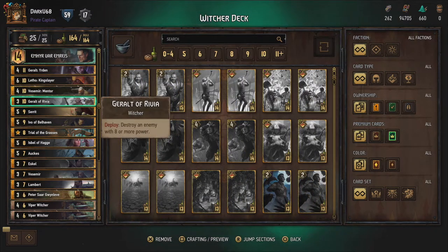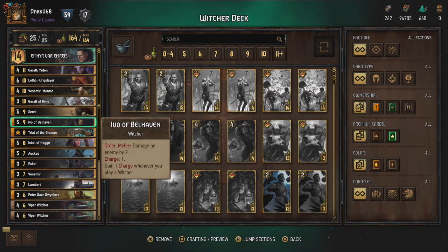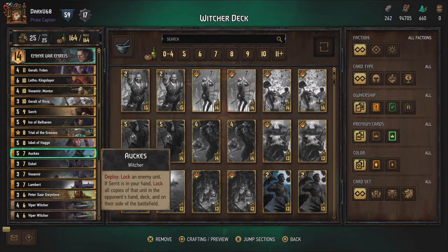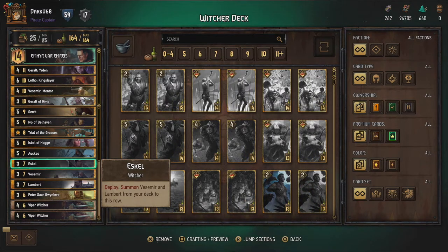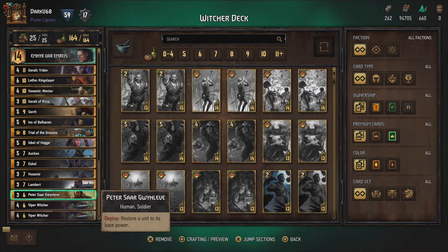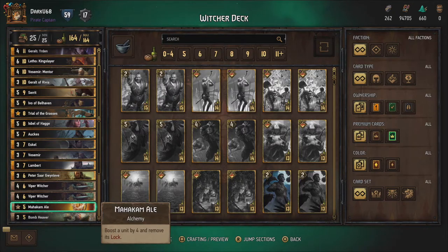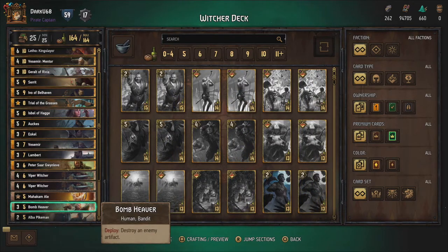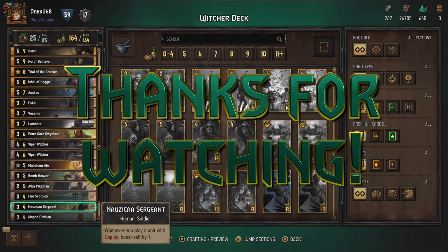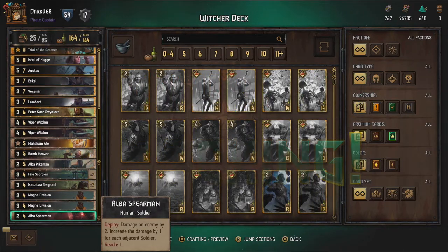And that's pretty much it! You can check out the deck composition a final time right here so you can make this deck for yourself. With this deck you have strong units and a variety of tools at your disposal to tackle almost any opponent, just like the Witchers included within. Thank you guys for watching — I hope you enjoyed this episode. I'm really enjoying the new Gwent and I'm definitely going to make more episodes of this show. Any tips or suggestions are very welcome, so check out everything in the comments below. Hope to see you guys in the next episode of Gwent Edge — goodbye!